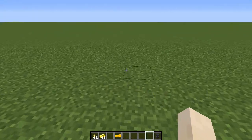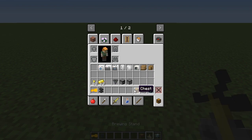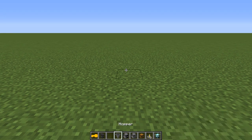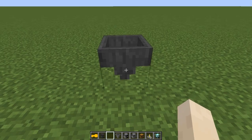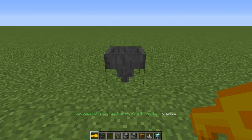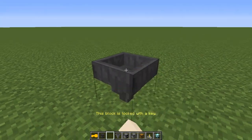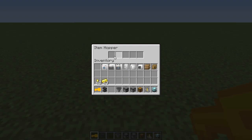In vanilla Minecraft, these blocks have the lockable feature on them: hopper, furnace, dispenser, chest, brewing stand, and beacon — they all have the lock function. Let's place the hopper down. As you can see I can access it normally, but if I right-click the hopper with the key, it says 'Successfully locked the block with the key cheese.' Now if I try to open this without having the key in my hand, it pops up with 'This block is locked with a key.' If I right-click with the key, it now opens.